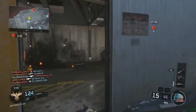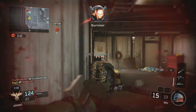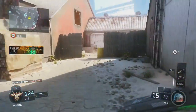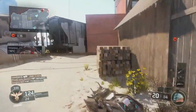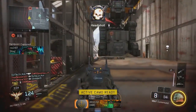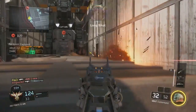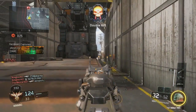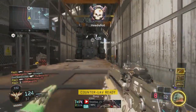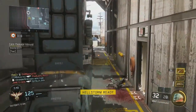Hey guys, what is going on? It's 30HD and today I've got an amazing video. You do not need to buy another supply drop ever again. You will get all the DLC weapons in one day. All you need to do is do this for about an hour — you get 60 crypto keys a minute and 3600 crypto keys an hour. You won't ever have to buy another supply drop again; you can just carry on opening them till you get all the DLC weapons. Let's get into the video.